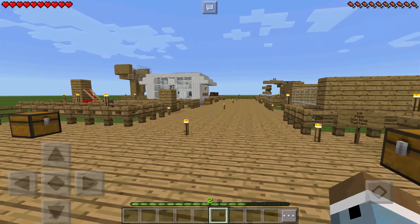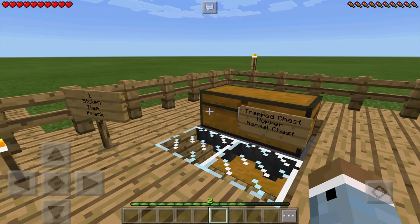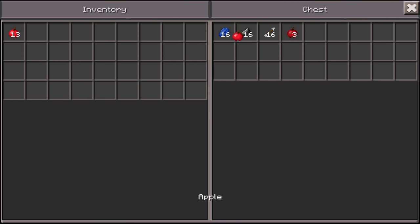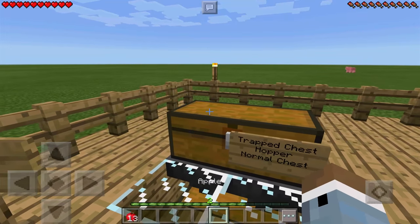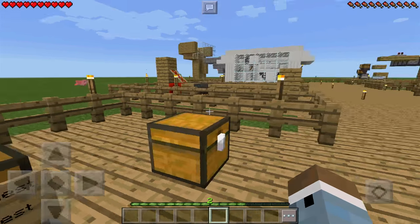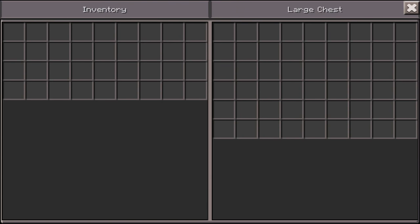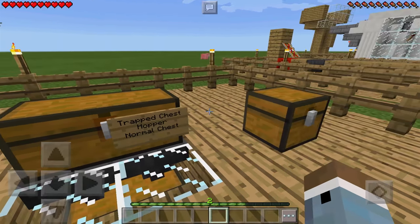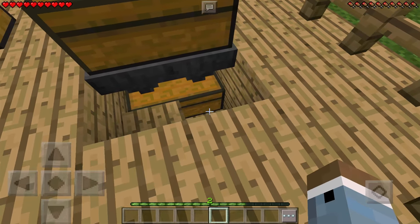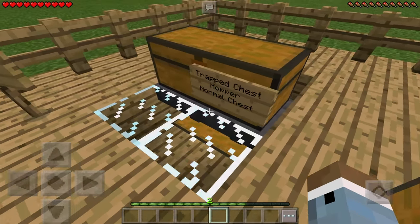The first build is the redstone trapped stolen item prank. Basically your unsuspecting buddy will walk over with a ton of goodies and place them in his chest. You can check it out, see all the items, it's all fine. Then your friend will unsuspectingly leave, come back, and find an empty chest — all of his stuff seems to be stolen. But it's just a prank: there are hoppers right underneath which lead to a secondary chest where all his stuff is stored.